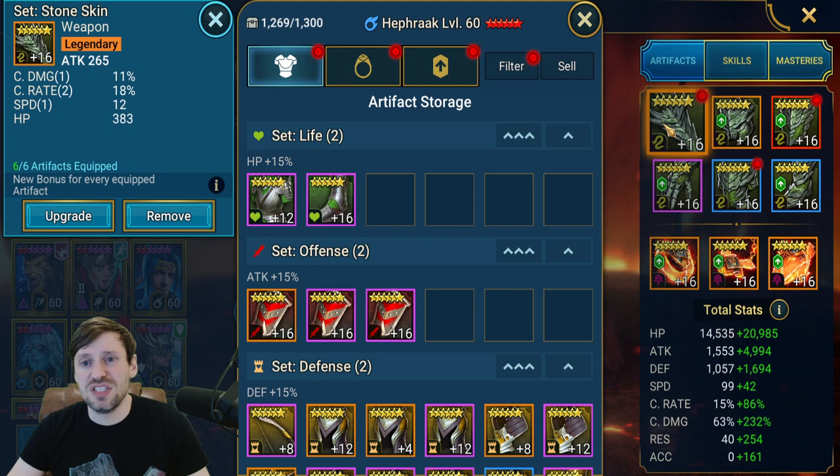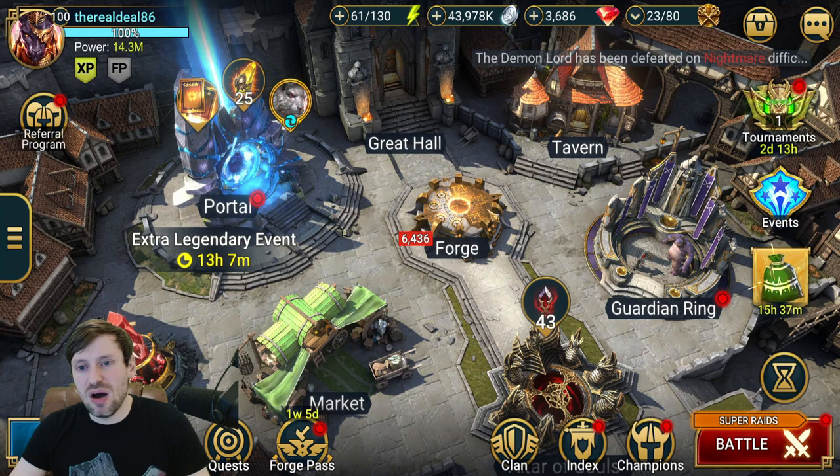Save all your glyphs for CvC. Also, if there's an artifact event, make sure you don't level any gear up until CvC starts — that will give you a huge amount of points. Even without an artifact event, if there are four or five tasty pieces, it may cost five to ten million silver but it's probably worth leveling them up for extra points.